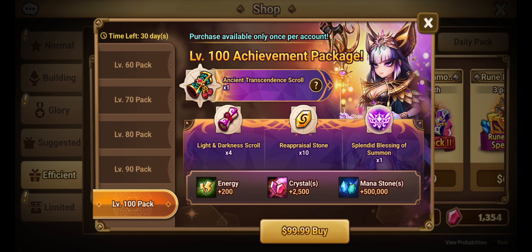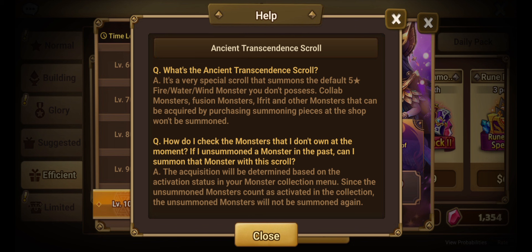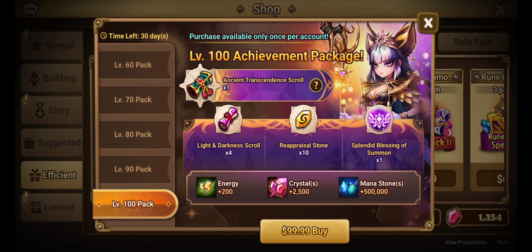Level 90 has two devil mons instead of mystical scrolls — I'd purchase that one over level 70. Level 100 has four LDs, 10 reaps, one splendid blessing of summon, 2500 crystals, and the ancient transcendence scroll. This is a very special scroll that summons the default 5-star fire/water/wind monster you don't possess. Collab monsters, fusion monsters, and monsters acquired through shop pieces won't be summoned. If you unsummoned a monster in the past, it counts as activated in your collection, so it won't be summoned again.